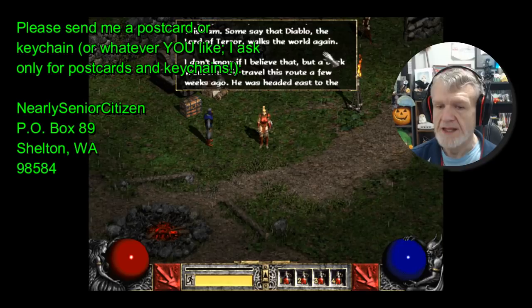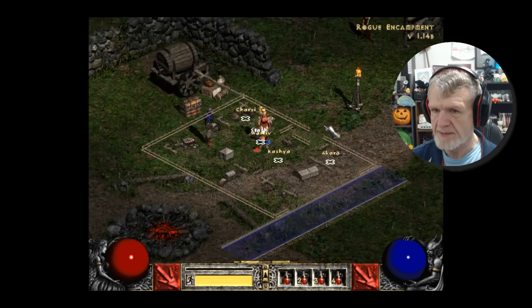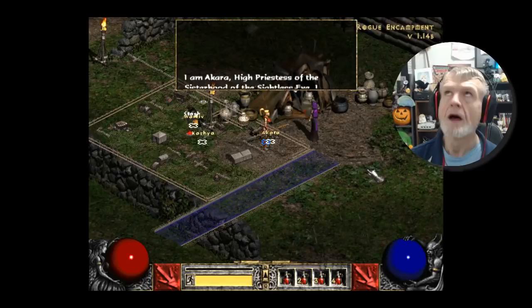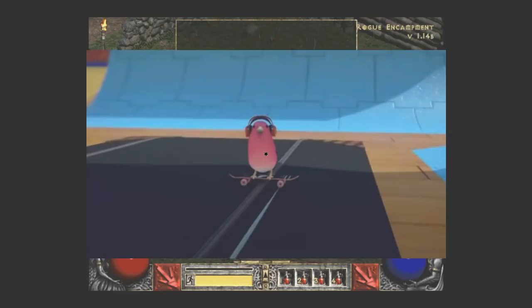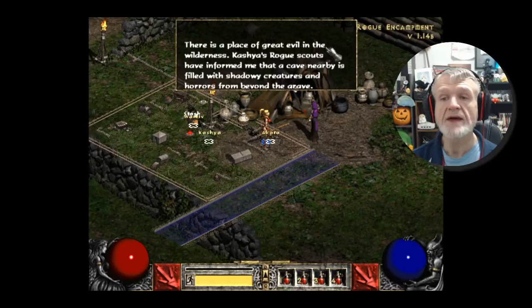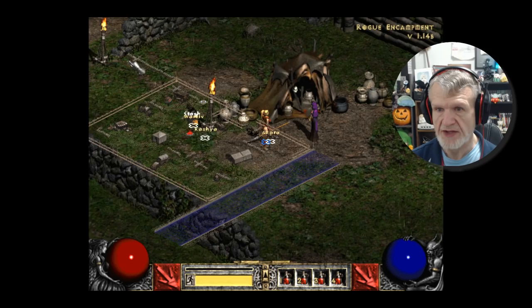We need to hear some of the story, though. Are you done yammering yet? No quests, so let's see if there's anybody in town who can give me a quest. Like Kasia? Apparently not. How about Akara? There is a place of great evil in the wilderness — a cave nearby is filled with shadowy creatures. So we've got to go find the Den of Evil and clear that out.